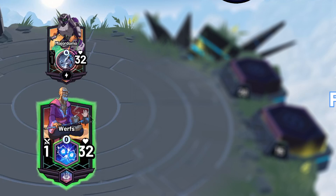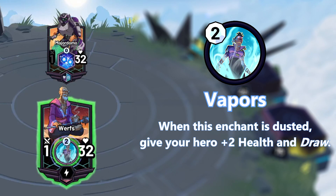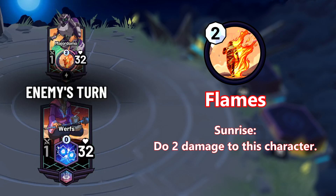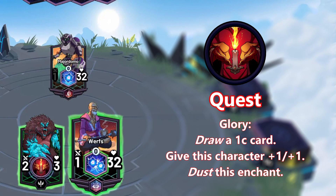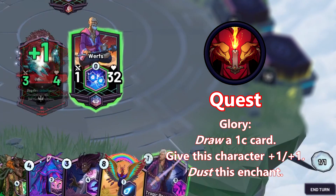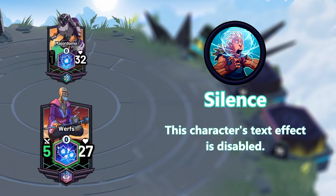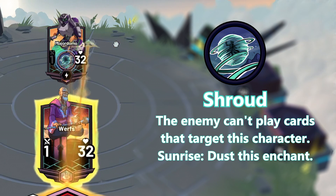Water has Frozen and Vapors. Frozen is a 4 mana negative enchantment that causes the attached character to take 2 extra damage from all sources. Vapors is a 2 mana positive enchantment that gives your hero +2 health and a card draw when removed. Fire has Flames and Quest. Flames is a 2 mana negative enchantment that deals 2 damage to the attached character at the beginning of their turn. Quest is a positive enchantment — if a unit with Quest attacks the enemy hero, that unit gets +1/+1 and draws a 1 cost card. Air has Silence and Shroud. Silence is a negative enchantment that prevents the attached character's card effects from triggering. Shroud is a positive enchantment that prevents your opponent from targeting the attached character with spells for 1 turn.